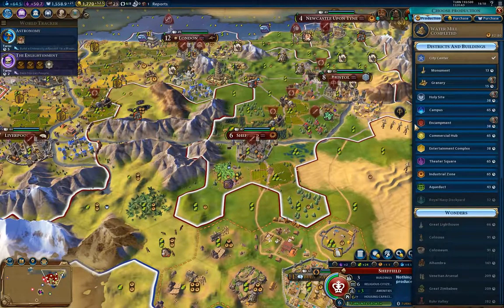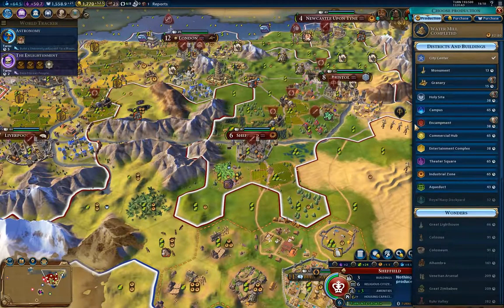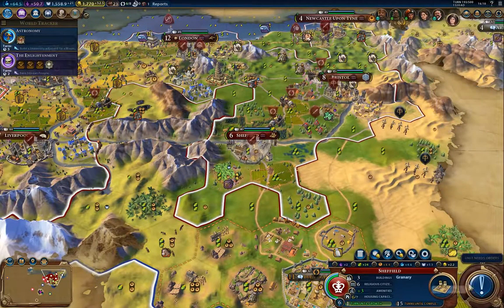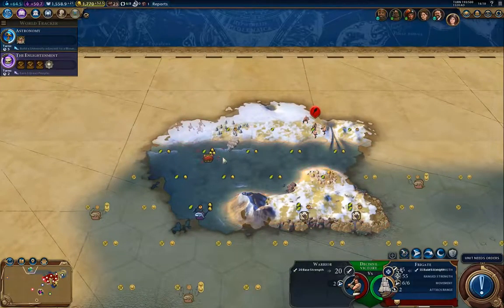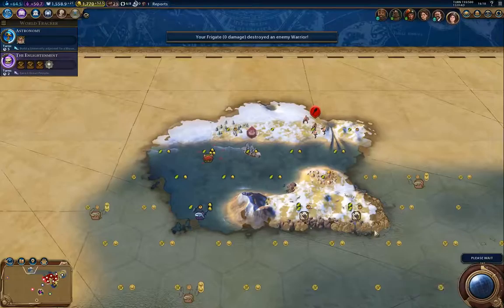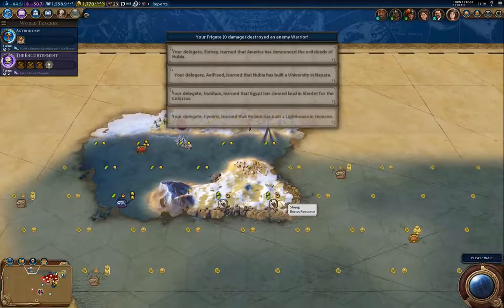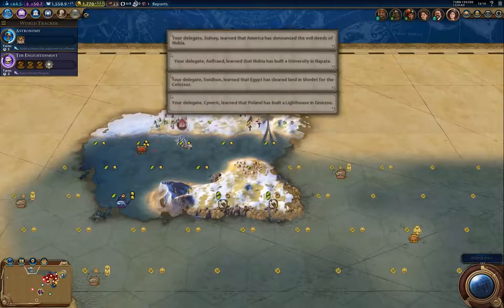What can we build here? We've just done the water mill. I think I'll go for the granary and then probably go for the industrial zone. I'm just going to take out these other barbarians here — mostly because they're just annoying. And the camp will spawn more of them anyway.